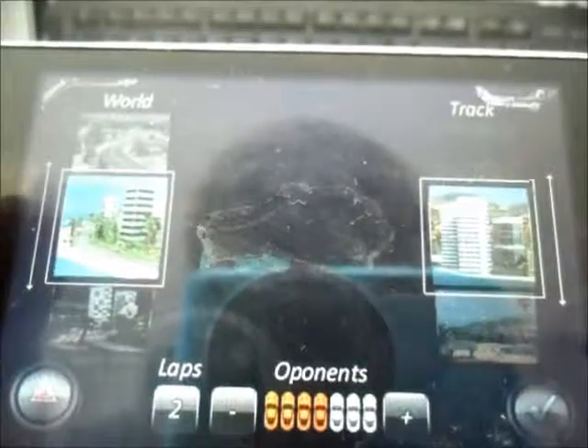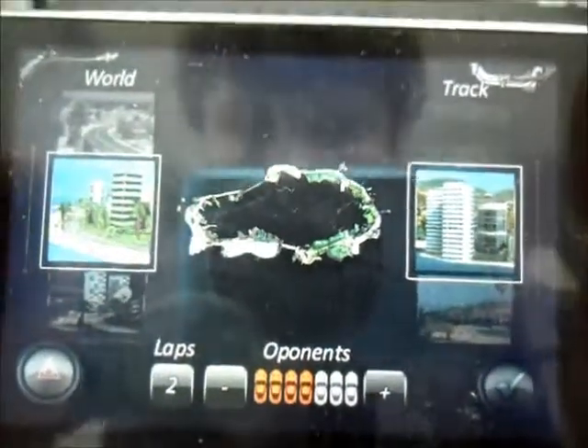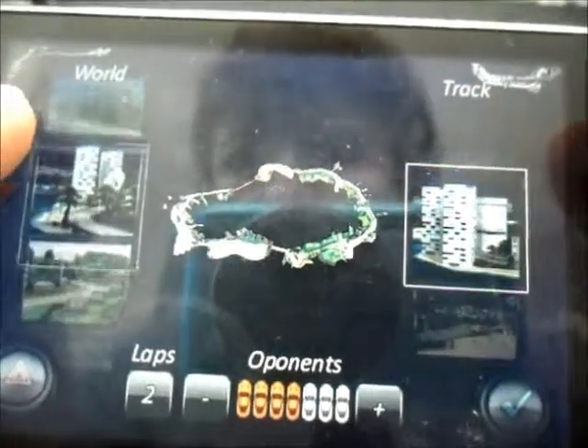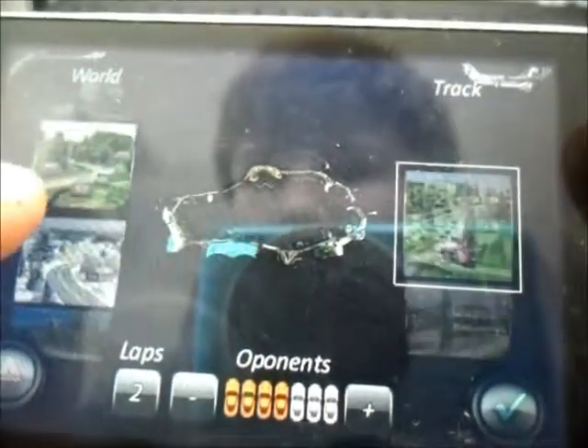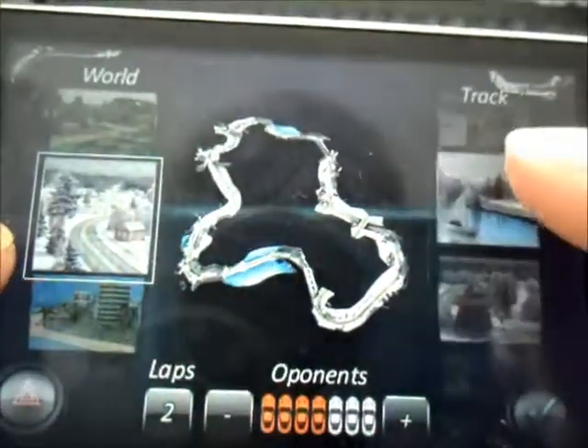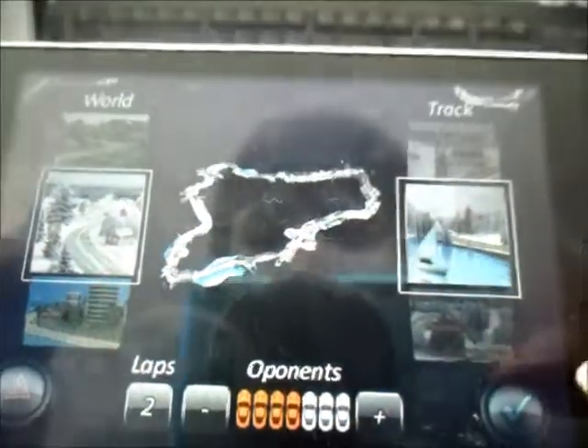Get the First Place is just your basic race. And there's actually a lot of different worlds — there's one by the beach, there's one at night time, there's one in the country, and there's one in snow. I like the snow one best so I'm going to choose one of the different courses for that.